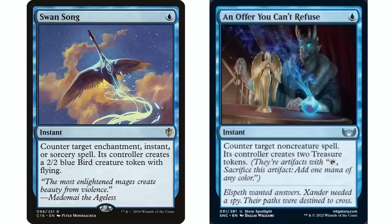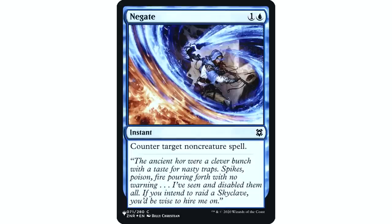Something else that Simic does really well — because blue does it really well — is counterspells. I've been putting Swan Song in my decks for a long time, but I'm starting to replace it with An Offer You Can't Refuse: one blue mana instant, counter target non-creature spell, its controller creates two treasure tokens. These cards are very comparable. Swan Song is really expensive and An Offer You Can't Refuse is not, so that's a great reason to use it. If you're looking for a budget option, giving your opponent two treasure tokens is worse than a bird token, but I really like that An Offer You Can't Refuse can also counter planeswalkers and artifacts.